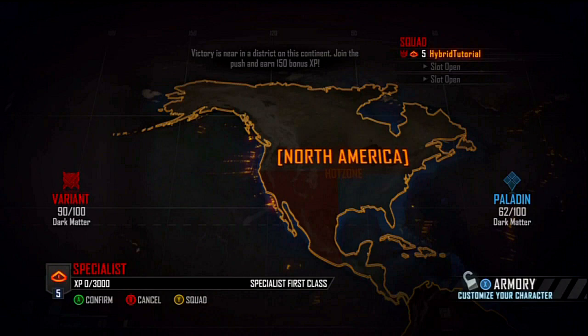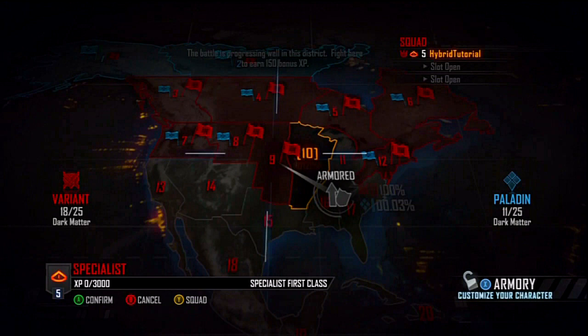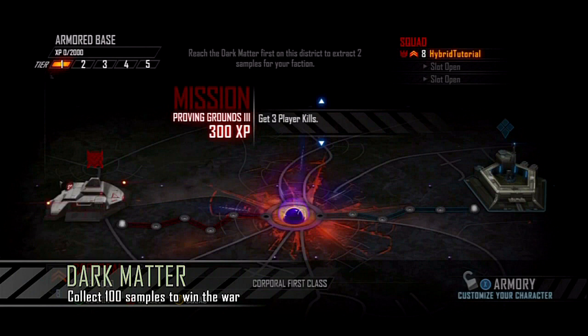One of the things we are most proud of in Hybrid is the persistent online world war, where the Paladin and the Variant fight for control over Dark Matter. Here on the world map, you can see the progress that your faction is making. There are five continents, each divided into smaller districts. Each faction has bases in these districts that offer specialization bonuses, which you can select in battle.